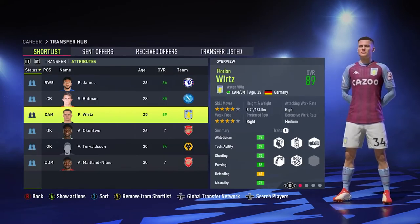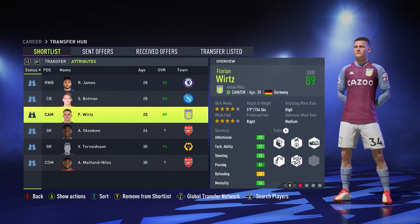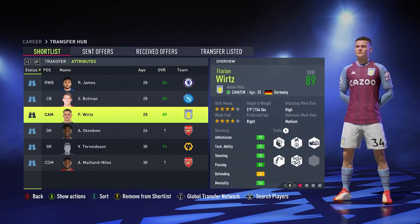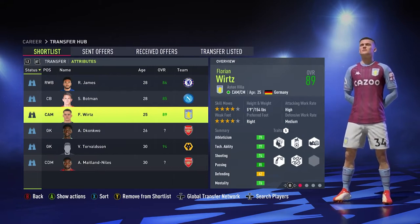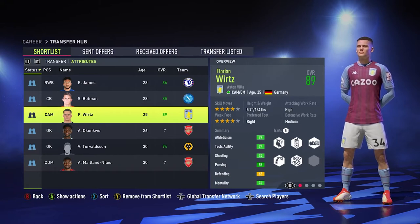These are the players I'm looking forward to signing this season. The top target is Florian Wirt because Suho is going to be dropping from that 90 rating. This guy is just 25, which means — unless he has peaked in potential like the mistake I made with Bellingham — he should be able to get into the 90s and play in midfield while Folgen goes up to the wing.